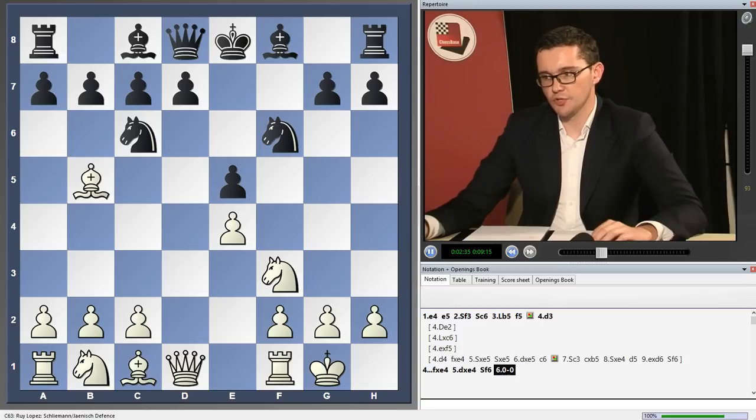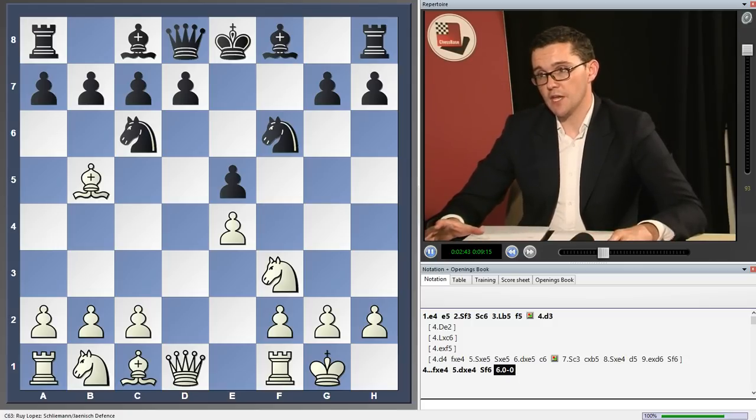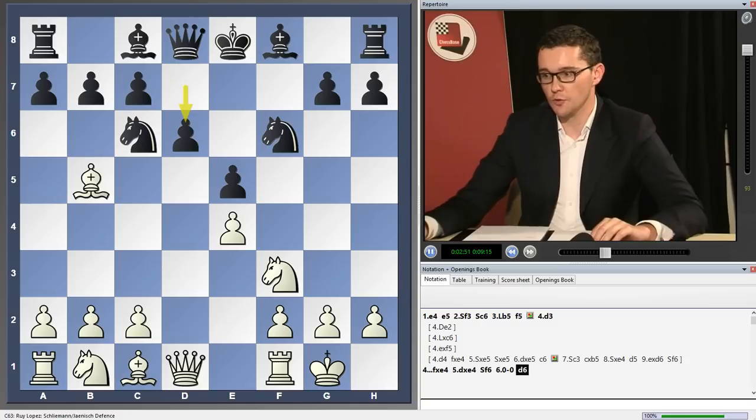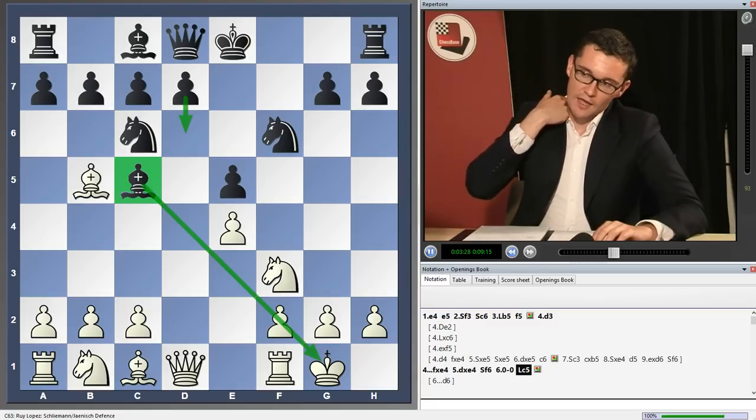Here black has a principal choice. This is one of the things I like about the Janish — in the main lines, black has a choice of more than one option. d6 is a very playable move here, which has been played by a number of strong players. But for this DVD, I've tried to discuss bishop c5 in quite a lot of detail, and I'm pretty pleased with the results. Bishop c5 is a very aggressive attacking move. The idea, having played d6, is to keep this bishop on a very strong diagonal. I've had to do a lot of work here to convince myself that black's position is fully playable.